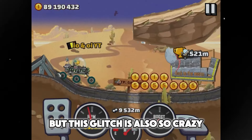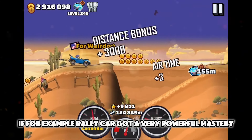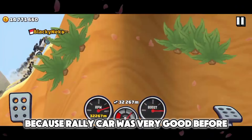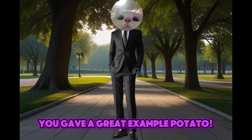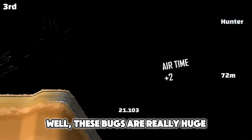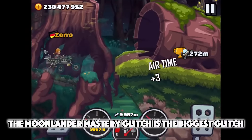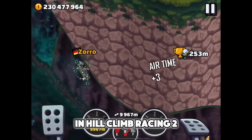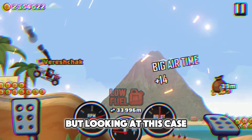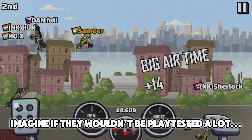This glitch is also so crazy because Moonlander was a very bad vehicle before. If, for example, Rally Car got a very powerful Mastery and got many great records, players wouldn't be so surprised, because Rally Car was very good before. The scooter glitch and the chopper glitch in City are really huge bugs, but they don't make the gameplay easier. The Moonlander Mastery Glitch is the biggest glitch in Hill Climb Racing 2, because not only is it very crazy, but it also helps a lot while playing. Looking at this case, imagine what will happen when other vehicles get their Masteries — especially if they wouldn't be playtested a lot.